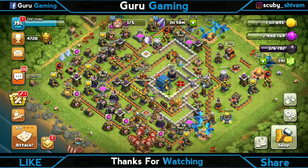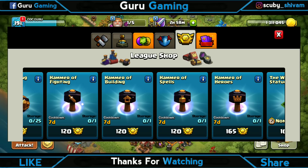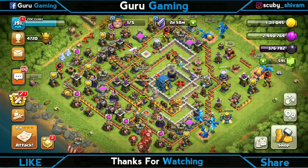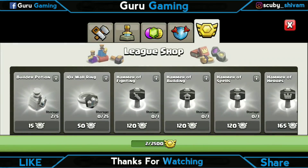The last change is to the Magic Hammer. They have changed it so that now there will be a seven-day cooldown on all magical hammers. This means that when you purchase a magical hammer in the league shop, there will be a seven-day cooldown period before the same kind of hammer can be purchased again. So if you have 400 medals and you buy a Hammer of Fighting for 120 medals and upgrade, you cannot buy another Hammer of Fighting for 7 days.